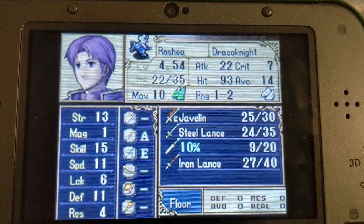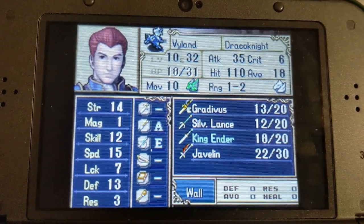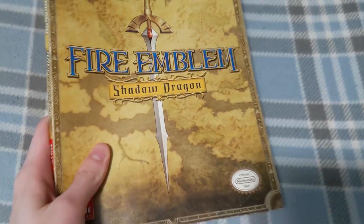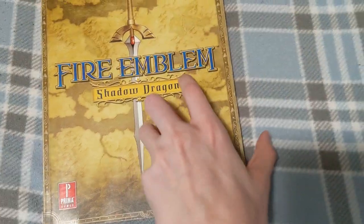With how much I've pushed the game, it's hard to remember how it's actually supposed to be played, which is what brings us to the main point of this video. This Prima guidebook, approved by Nintendo, used to inform new players on how to overcome this journey.